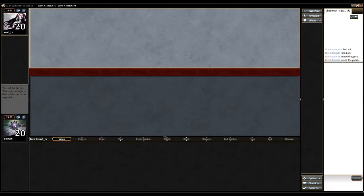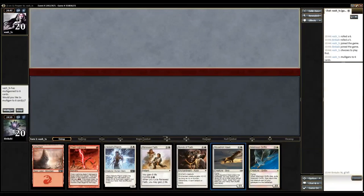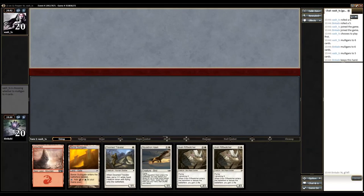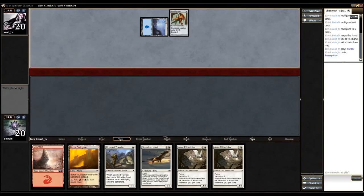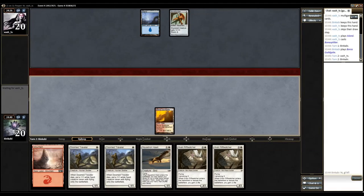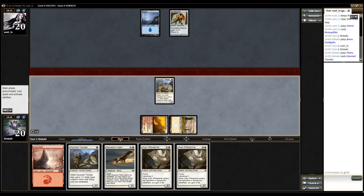Alright, we lost the die roll but that's fine. The first hand is very good on the draw but we need Plains pretty badly, so I don't think we'll keep that. This hand we will keep though — it's too bad we don't have Plains but we have two-drop, three-drop, three-drop, one-drop. Bonesplitter — that's not a good opening for us. There's another Doom Traveler, but it's okay. If we resolve a Skordorn Hawk we'll have a pretty good shot at winning this game. I'll go with the Doom Travelers — it's better to play two permanents here than the Skordorn Hawk.